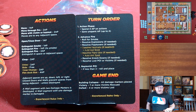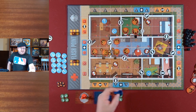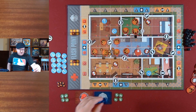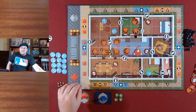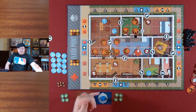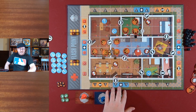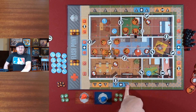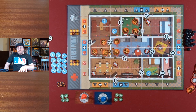If fire enters the space of a firefighter, they get knocked down and sent to one of these blue spaces on the outside — these are considered to be ambulances, so a firefighter who's knocked down doesn't get killed. They just go to the nearest blue space outside the building. If fire hits a point of interest, you flip it over, and if it's a victim, you've lost that victim. To win this game, you need to save seven victims — getting them outside the building.